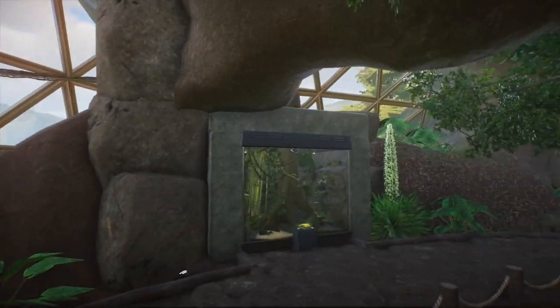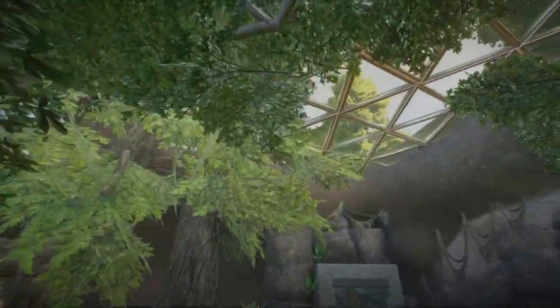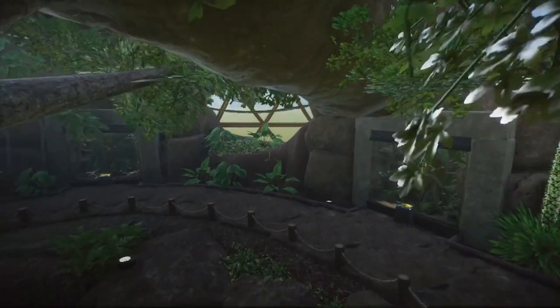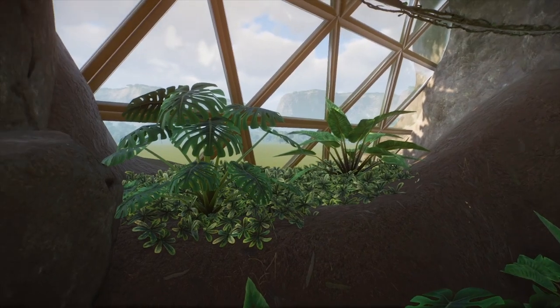I've strategically placed sections of window and they let in the light quite beautifully. These are pretty random with no uniform order to the building at all — I wanted it to look that way, mimicking what nature is like rather than having uniformity and order. The lower windows have also created lovely little ledges where I could add more vegetation, and I think that looks really pretty.